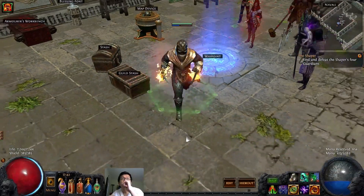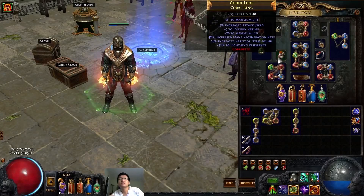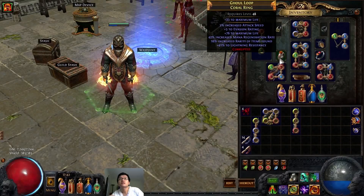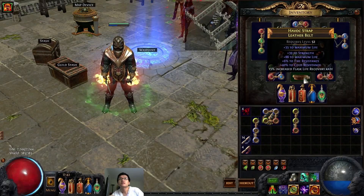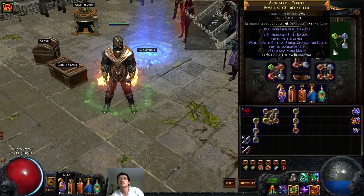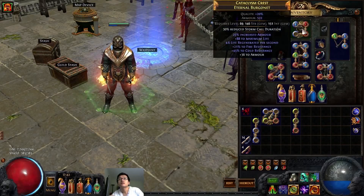The rest of my gear has nothing really special — just good stats. Look for resistances and try to cap them. You don't have to overcap as much as I did here, but it's good to have that at max.